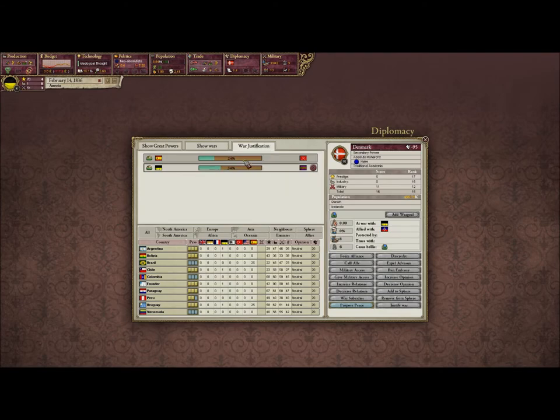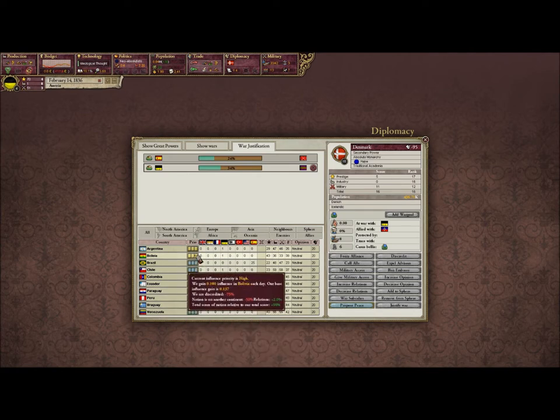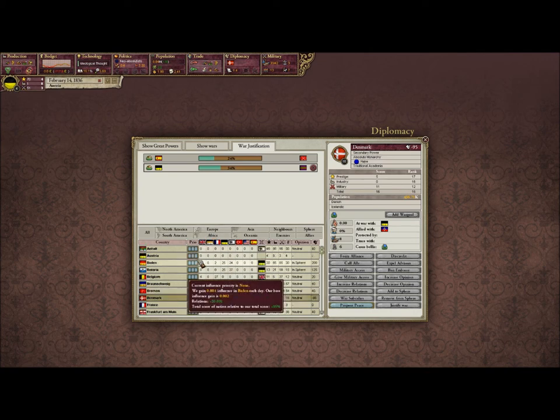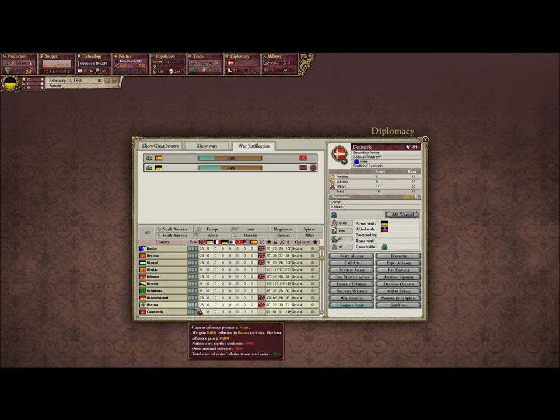Just because it's been justified doesn't mean I can declare war yet — I'm only 34% ready. Spain, as always, is picking on Morocco, sometimes Ajdir, sometimes Taza. They've already discredited me, so I'll ease off that and move on to the southern German ones. I'm going to focus on adding some — and one final thing I want to mention.